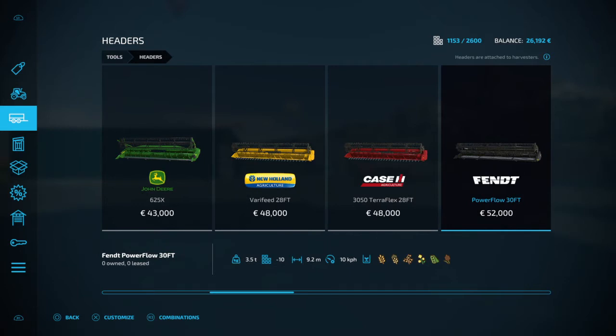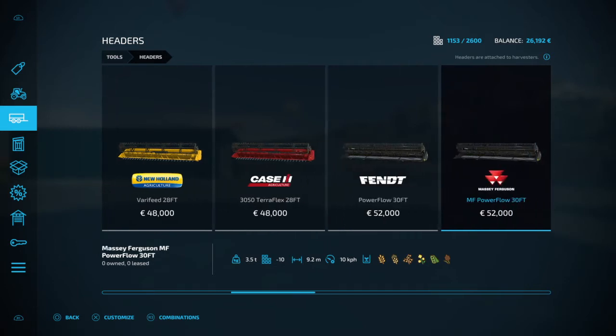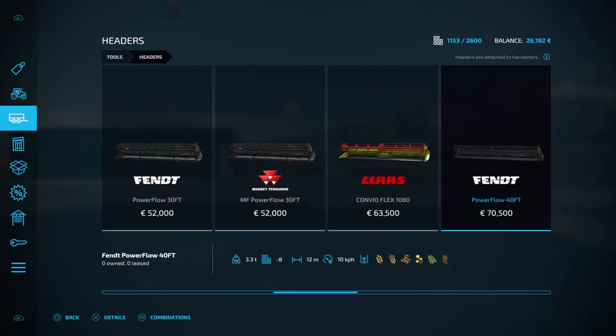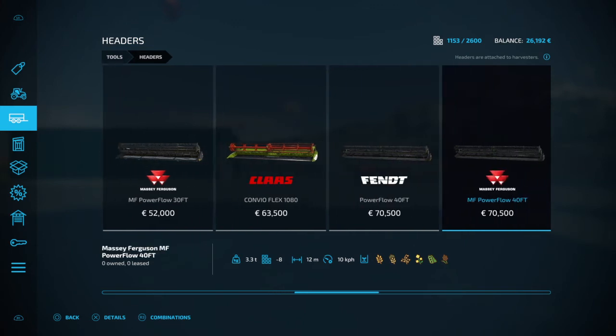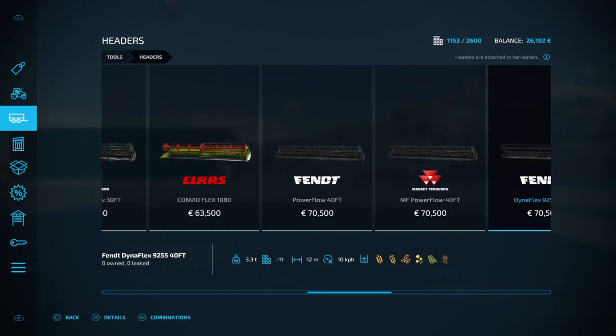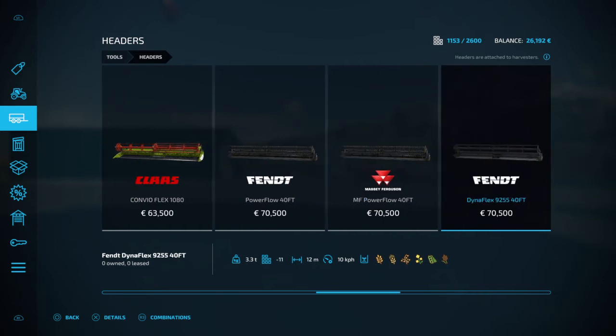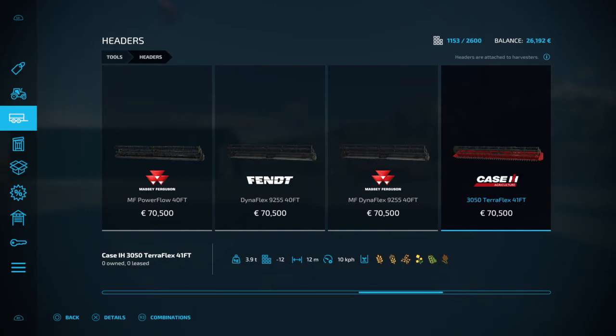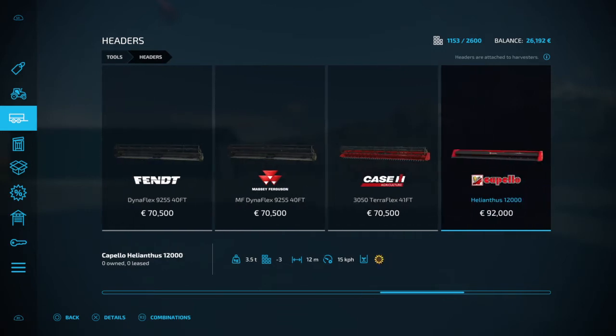You've got the Fendt 9.2 meter — the crops listed at the bottom is what these headers will harvest. You've got the Massey Ferguson, a Claas 10.8 meter, a Fendt 12 meter, a 12 meter Massey, another Fendt 12, another Massey 12, and a Case 12 meter as well.